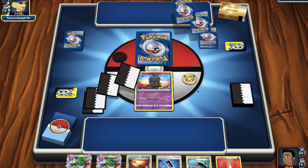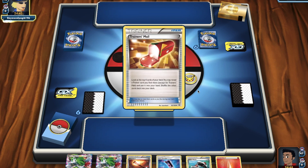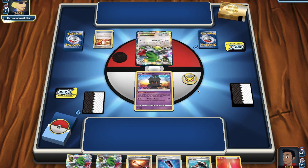Our hand is busted. We've got Fiery Torch and Fire Energy. We're literally going to draw two cards by playing Fiery Torch — it's so good. Our opponent looks like they've got a Shaman EX and some sort of Trainer's Mail.